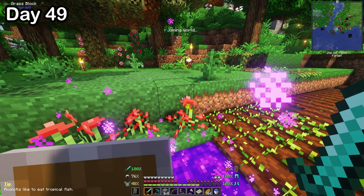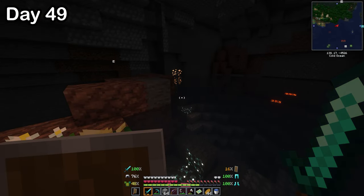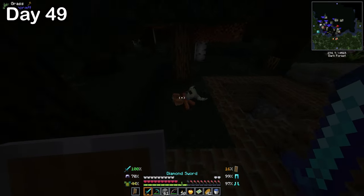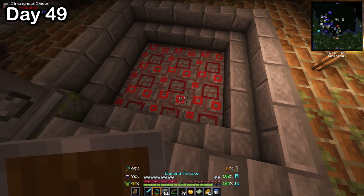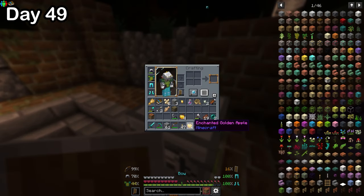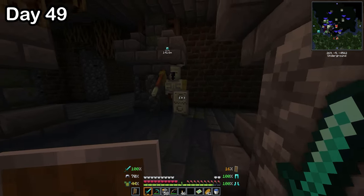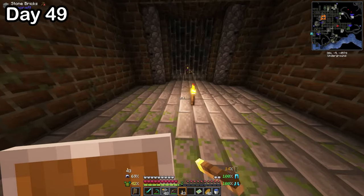Then I went back to the twilight forest, and this time I decided to head into the dark forest. I came across weird goblin bears, crabs, and a cool transparent wolf, until finally I found the entrance to the dungeon. I didn't know how to get in until I saw a pedestal next to the entrance — I thought of putting the trophy from the last boss on it, and that actually opened it. I dropped in and was greeted by a paladin-looking guy, but when I killed him it was like two mobs stacked on top of each other.